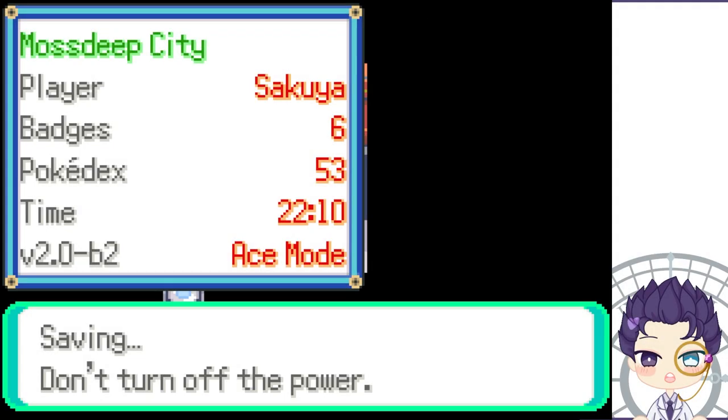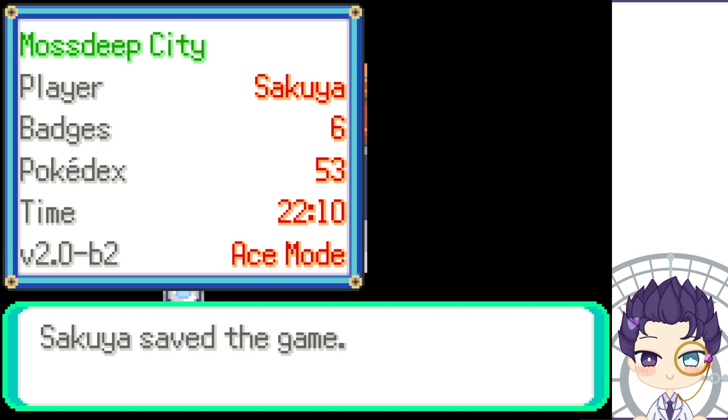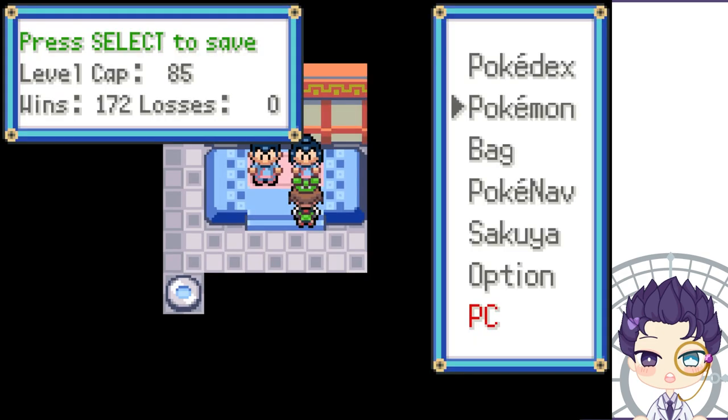We're gonna save first and then battle Lisa and Tate. This is an inverse battle, so all of the type charts are gonna be reversed. For example, usually fire is weak to water types, but in this gym specifically, water type is now weak to fire types, and so on and so forth.